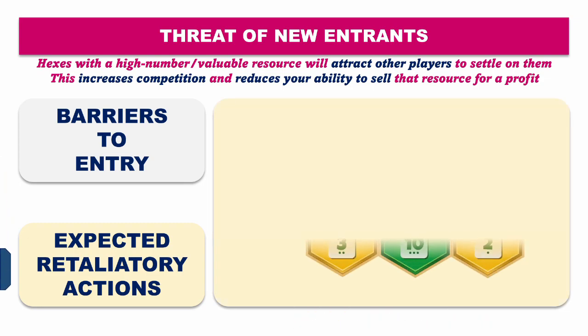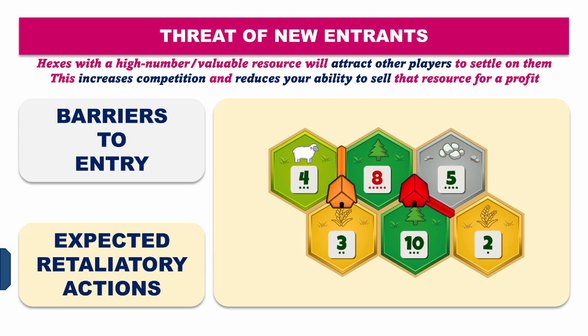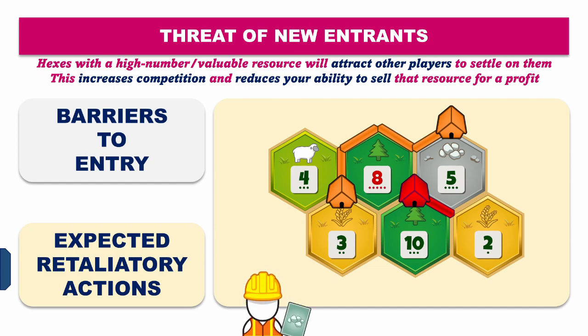Next: expected retaliatory actions. In the context of Catan, this works in two ways — how you and other sellers will react, and how buyers will react to multiple settlers being on the five ore. If orange tries to trade away some ore for profit, you as red can retaliate by countering with a better offer for the buyer — less profit for you, but orange doesn't get the trade. This could disincentivize orange from trying to profit off their expansion spot in the future. Other retaliations may come from players trying to block a multi-shared hex, so creating high barriers of entry not only decreases competition but may also keep others from targeting your ore income.